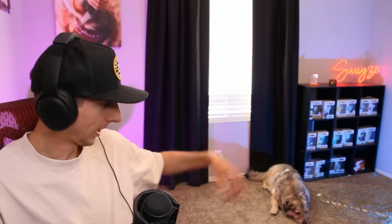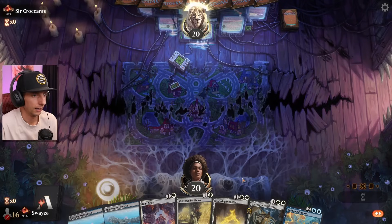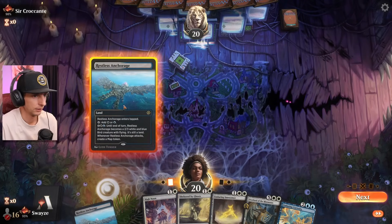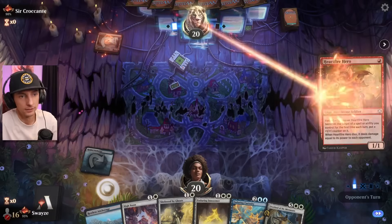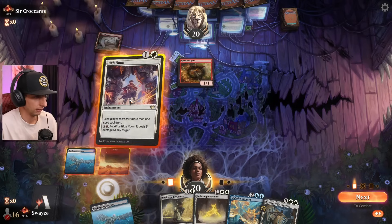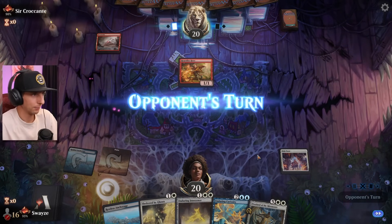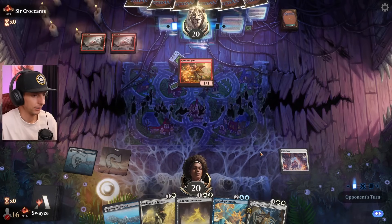All right, we got to try to end this thing strong — what do you say, Marshall? Yeah, we got this! He believes in me. All right, we go first — High Noon. I don't think he believes me, that's okay though. But look what we have guys — High Noon against mono red. Good luck, mono red!